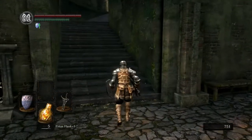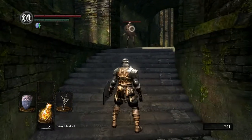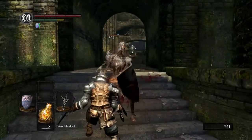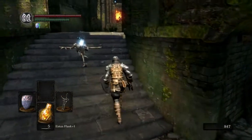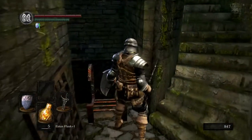Let's head on up. There's a guy up here — he's not too bad to parry. Over there is where we have to go, but before that we're going to go inside here. I got an item — it's another helmet, I already have one of those. Let's go down here.